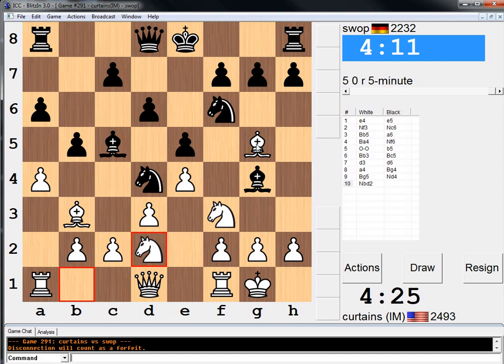If he castles, I'll take on b5, take on a8, take on f6, I guess. And he'd have to take back with the pawn. It's sort of messed this opening up, of course. You can take the Bishop. You can do a bunch of things that are slightly annoying.